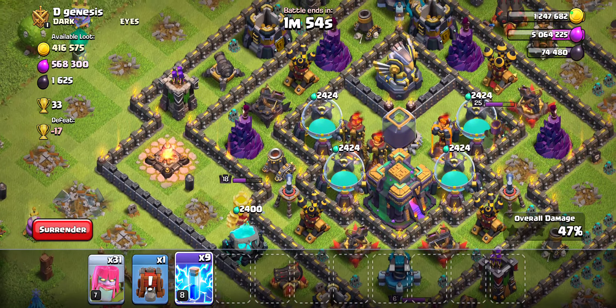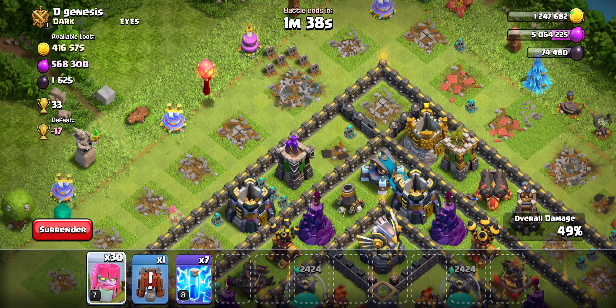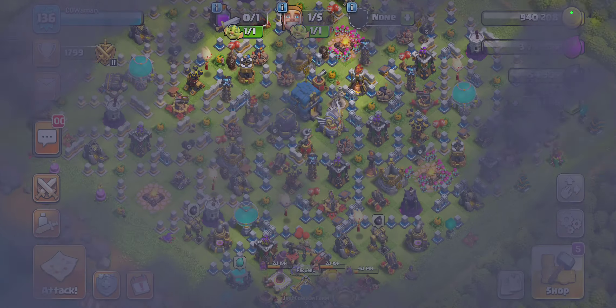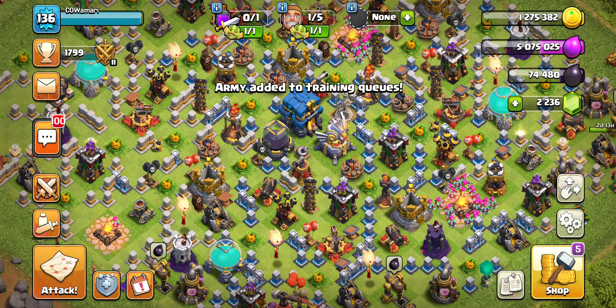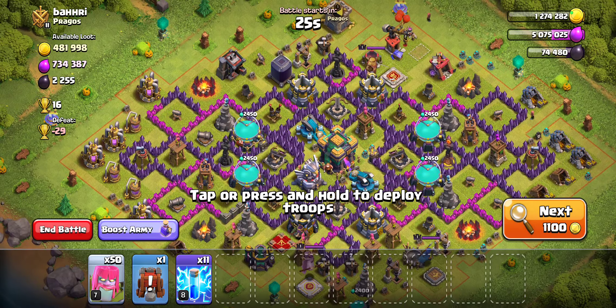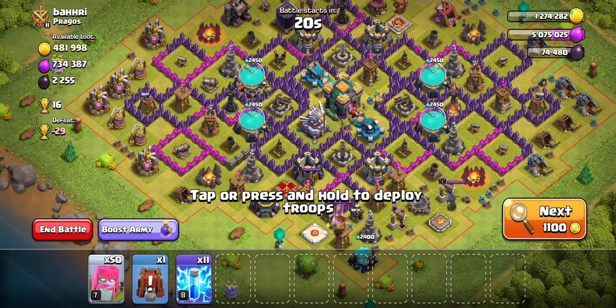We have three buildings left, so let's find three low-health buildings — probably this Archer Tower, Cannon, and Army Camp. We can just zap like this and see how much HP is left — we'll be able to take those out. I'll drop one Archer here and one Archer here. Oh, that was a lot more HP than I thought it would be, but it looks like we'll take it out anyways. Hitting that 50% and dipping. Of course, you don't have to go for 50%. I like going for 50% because we're down here in gold and we'd like to push up a little bit more.